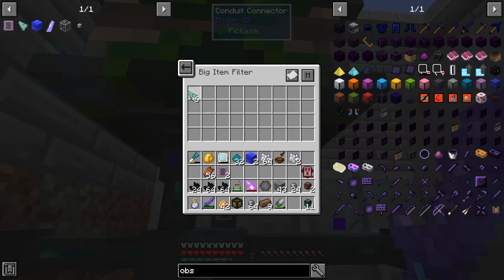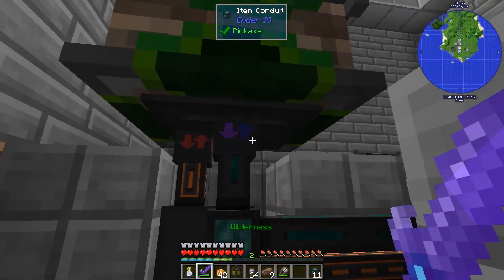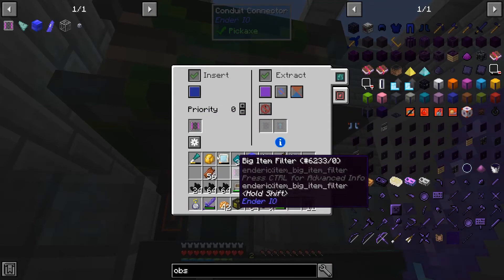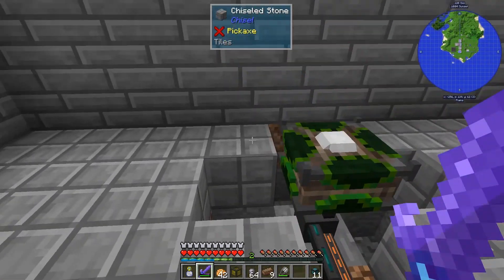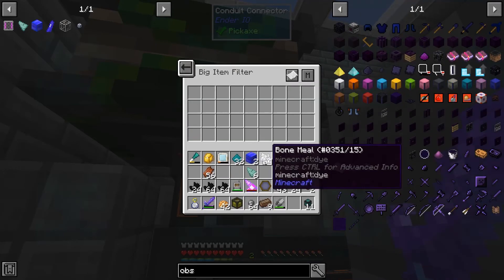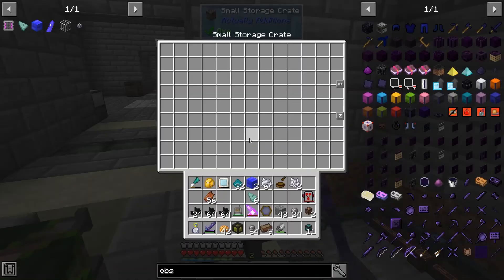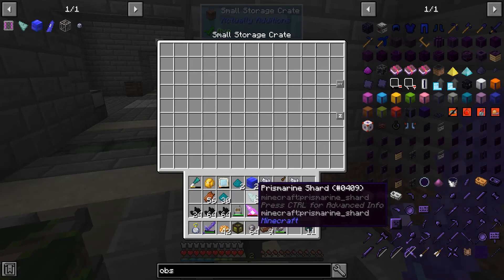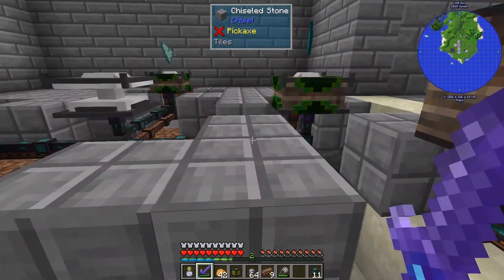Another big item filter - you are going to allow in prismarine, and then we're gonna have you also match prismarine. And finally you're gonna match prismarine because that is the recipe we're working on right now. So what I should expect to see when I dump all this stuff in the chest - we're doing empower recipes, so I should expect to see prismarine on you guys.